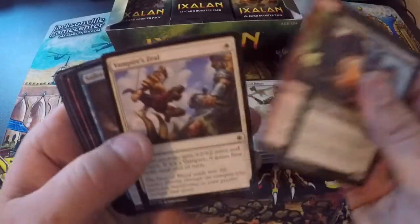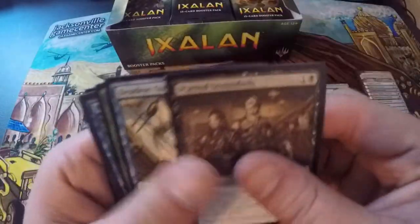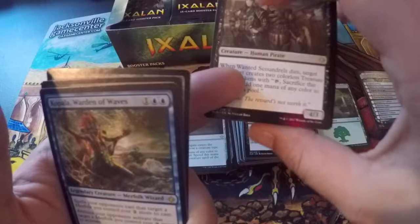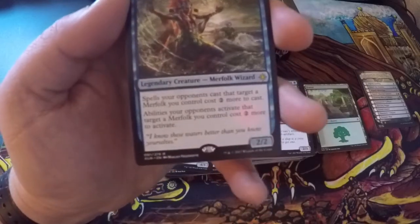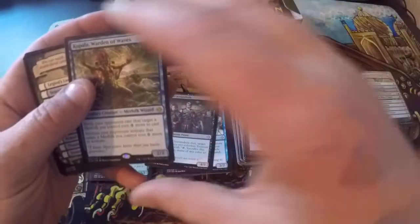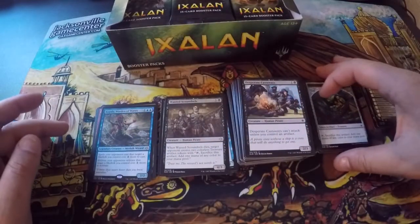Desperate Castaways, Sun Crown Hunters, Vampire Zeal, Sailor of Means, Soli's Keeper, Fire Cannon Blast, Spreading Rot, Costly Plunder, Headwater Sentries, Hierophant's Chalice. Uncommons: Wanted Scoundrels, Deadeye Quartermaster, Drover of the Mighty. Kopala, Warden of Waves is our rare — spells your opponent casts that target a merfolk cost two more; abilities your opponent activates that target a merfolk cost two more to activate. Flavor text: 'I know these waters better than you know yourselves.' Another checklist and a treasure token.